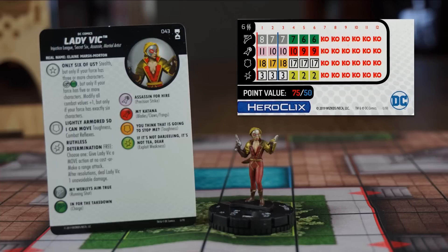She's got the Only Six of Us trait we've seen in some characters in the Harley Quinn and the Gotham Girls set. This is fantastic, as it will give us more choices to build teams around this trait. If you have at least three characters on your force, those with the Only Six of Us trait have Stealth. If you have five or more characters on your force, those with this trait can also move through Hindering Terrain without stopping. And if you have exactly six characters on your force, those with this trait modify all combat values plus one. Note that it's the number of characters that counts here. You can mix and match characters from Earth-X who have the Sinister Six United trait, that does the same thing, and get some great teams out of this.